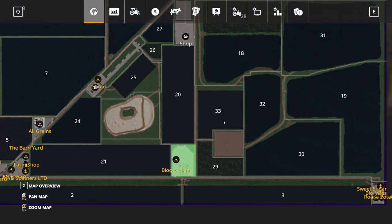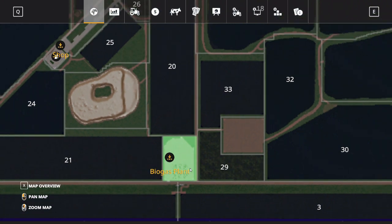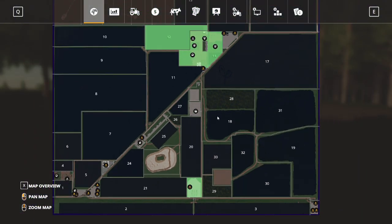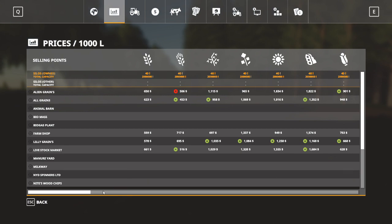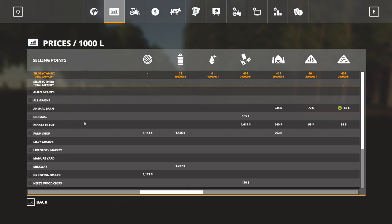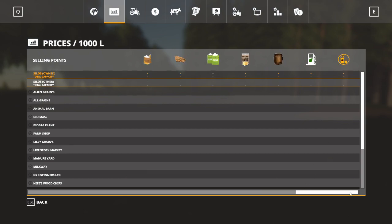Missy B has done a true service to farming simulator players and given us the biogas plant - thank you Missy B, very much appreciated. As far as crops go we have all of our standard crops, nothing new in particular. We've got a mass of sell points here - a whole long list. And we've got other icons down at the end of the row, and these are all a nod to the production packs that Missy B mentioned in her description.